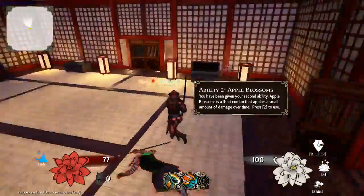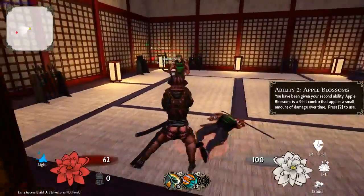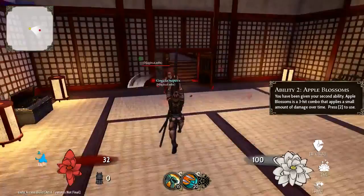You have earned your second ability. Apple Blossoms is a three-hit combo that applies a small amount of damage over time. Press 2 to use this ability.